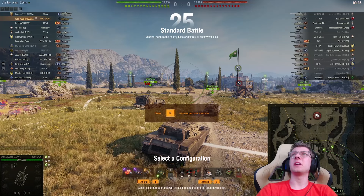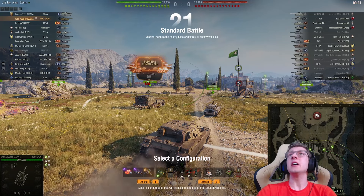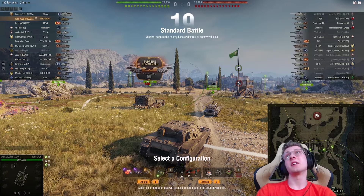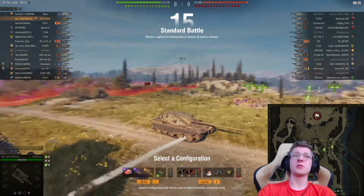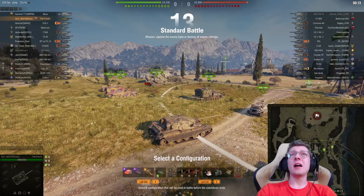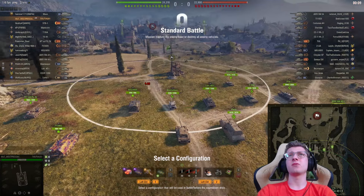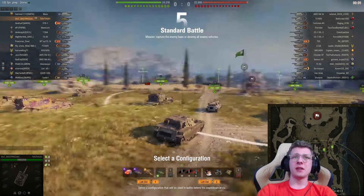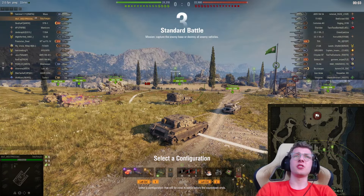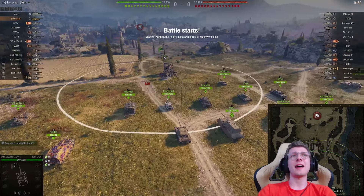And there we are in a pretty solid matchup. We have some tier 10s, tier 8s, and 9s up against us. Those are some nasty tank destroyers though — two Contra Car 1 Mark IIs, very scary vehicles. I'm going to probably make my way over towards the mountains. There's not really many hull-down positions to work on this map, but we'll see. I usually just go to mountains in my heavies, but it depends where the rest of our team goes as well.